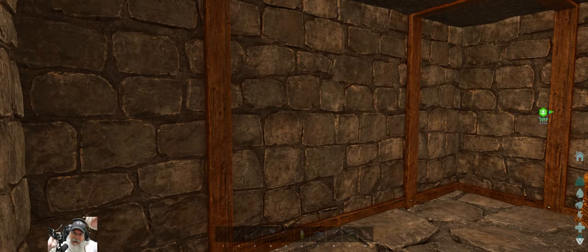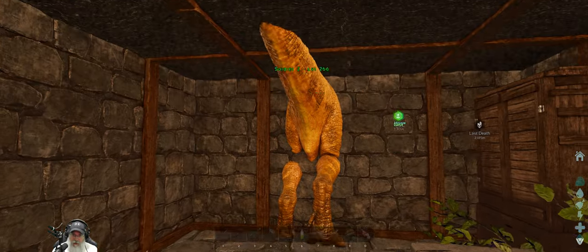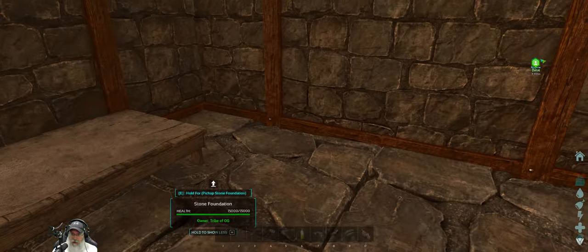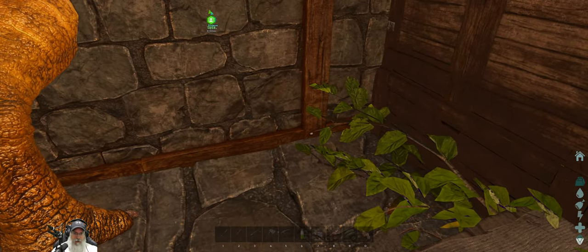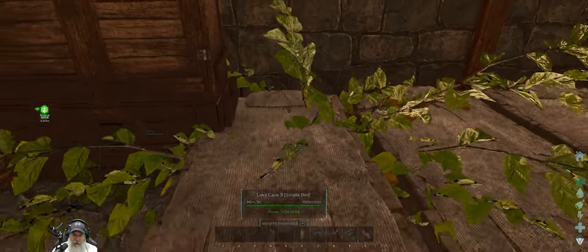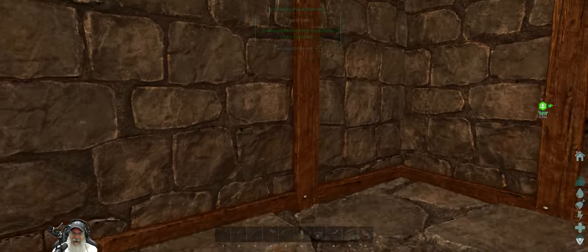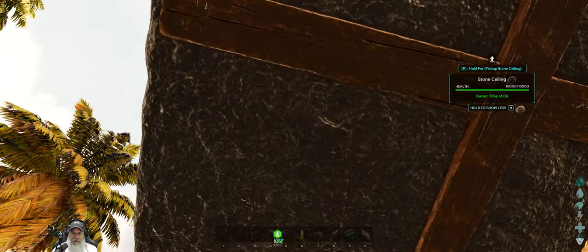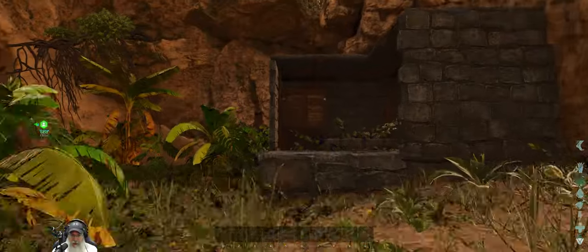Alright guys, we are finally at the Lava Cave. It's actually been a couple hours since I left you in the first part of this episode, because I had to wait for some imprinting. What I did was I brought Soldier II, which is my strongest Baryonyx with over 800 melee damage. But I got ganked along the way by a Kapro and was killed, so I had to respawn back to base, grab the bird, come back for the Baryonyx, and finally made it to the cave. Then I had to get back to the sea cave to do a couple imprints on the baby sharks - just one thing after another, but we finally made it here.